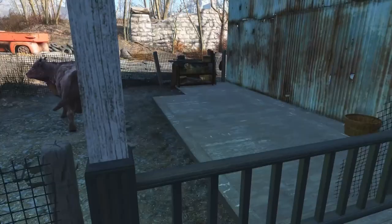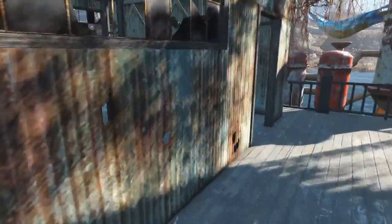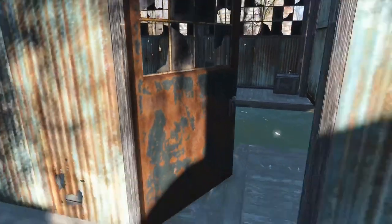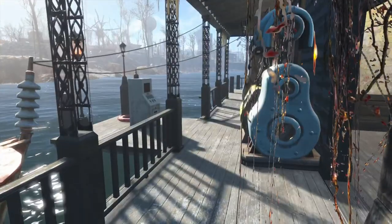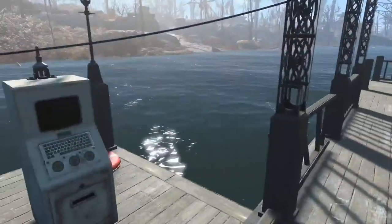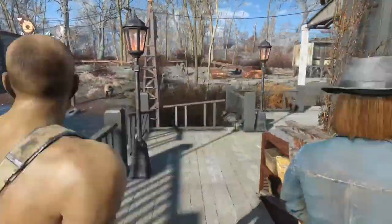We've got our Brahmin, another scavenging station. I forget if there's anything in here and it looks like there isn't. I've got a 4D water pump here, the fusion generator, the population installment software, radio beacon, and another scavenging station.